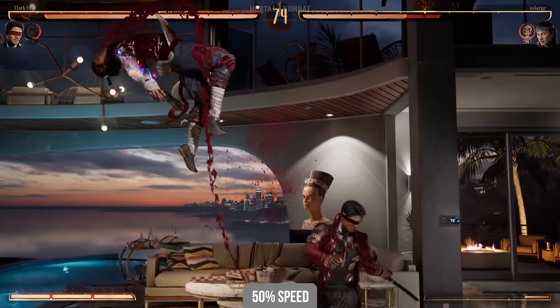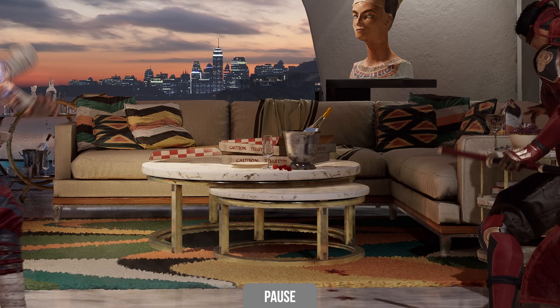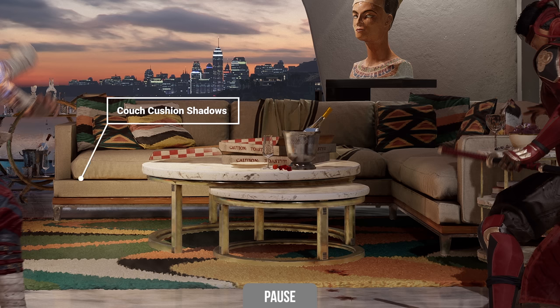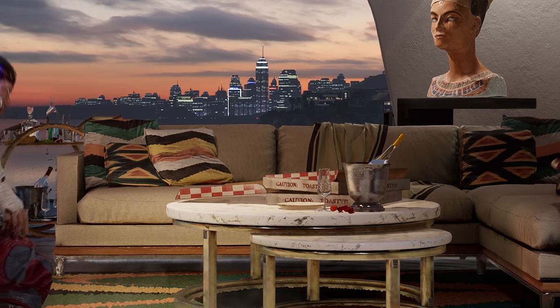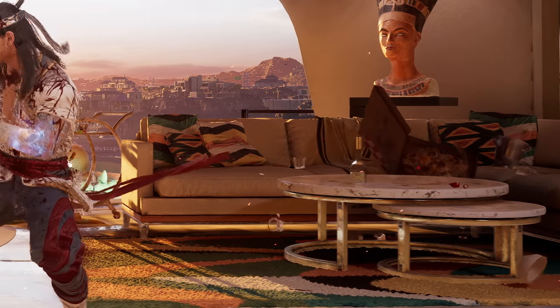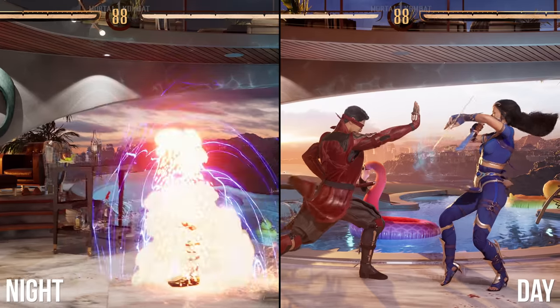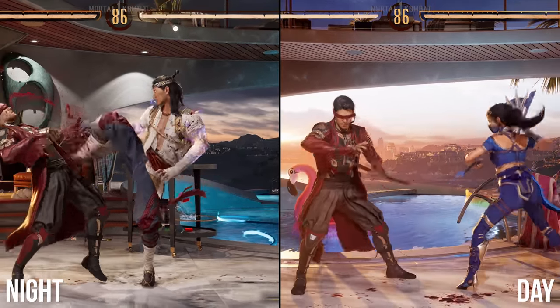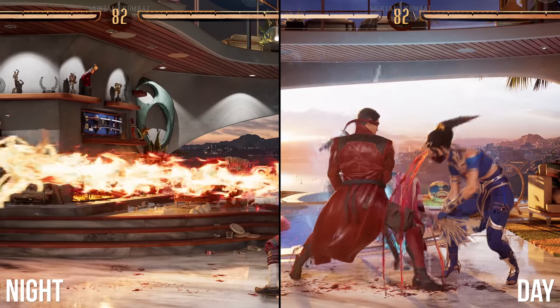You might not even notice the background detail during a battle, so let's pause the action and check it out. Look at this couch and table combo in Johnny Cage's mansion — it's so unassuming, yet so well crafted. From the glorious marble slab used for the tabletop, to the subtle shadowing between the couch cushions and the fuzzy material used on the couch, all the way to the shaggy carpet beneath it. All of this feels like a huge step up from MK11 in terms of material quality. You can even see the reflections of the two fighters in the wine bucket on the table. Physics still apply, so all of this can be knocked over and jostled during battle. Each arena also has a day and night variant with subtle changes between them. There's a ton of small detail throughout the game that really elevates the overall presentation.